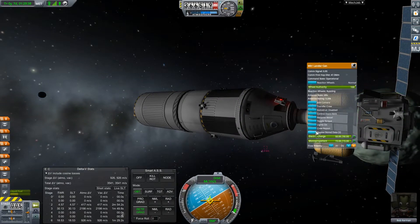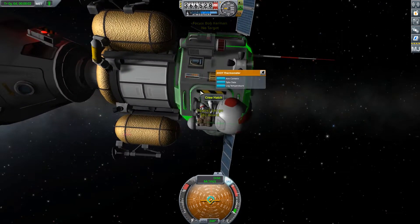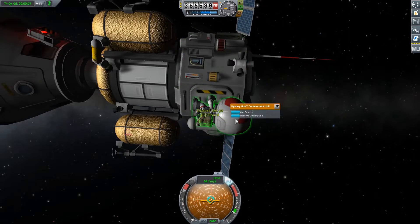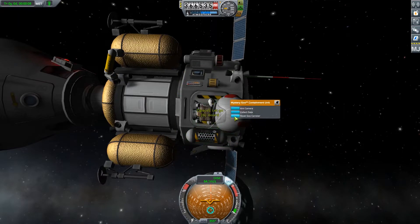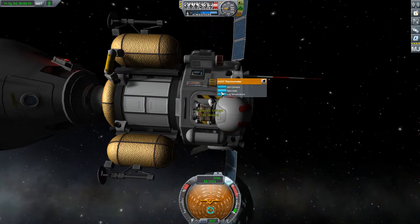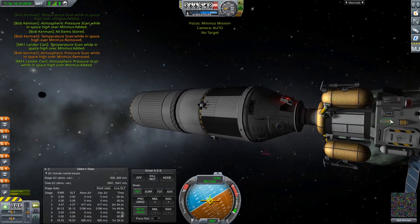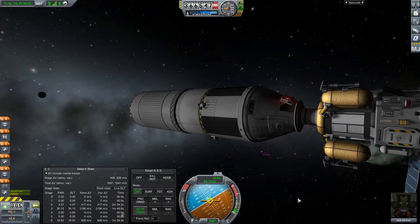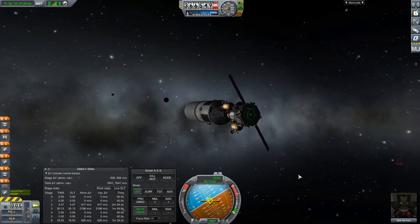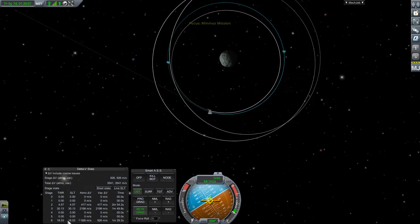We'll do a crew report — keep. We have to step out one more time to collect this data. We'll also observe the Mystery Goo — almost forgot to do that. Reset, take, take, board. I don't know how many pieces of data this container can hold — I think it's like 20, but don't quote me on that. We will go ahead and bring in our orbit.